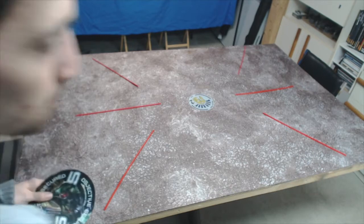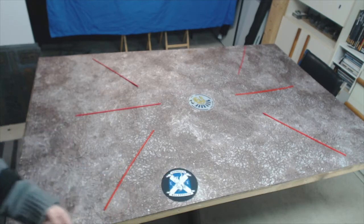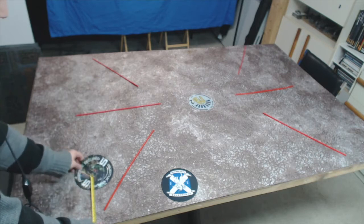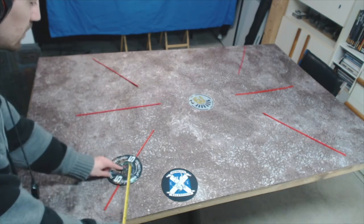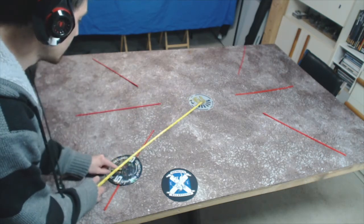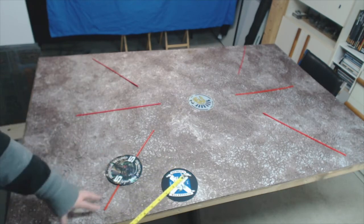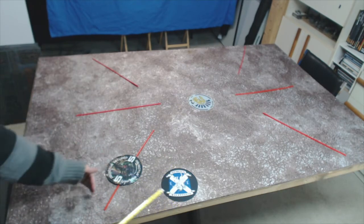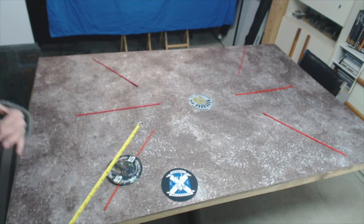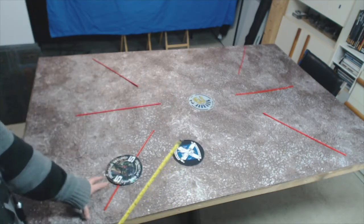If you want to be the attacker and take the center of the board with prejudice, something important to note is that the attacker gets to put their objective down first, and it has to be nine inches away from the table edge and from the center. At its most, you could put it sort of up here — center to center is about 24 inches from middle to middle, about 18 inches from side to side. If you wanted to clump the objectives together, this is about as good as it gets, right up on the deployment zone.